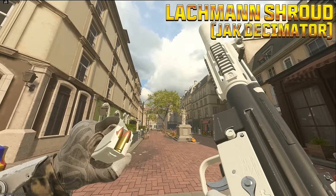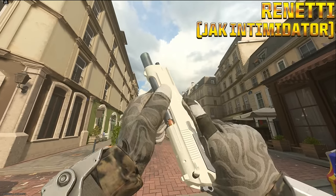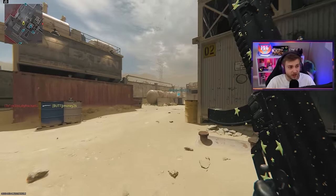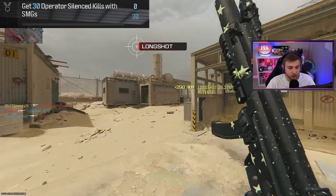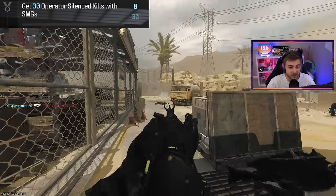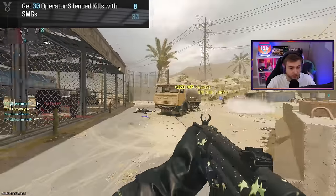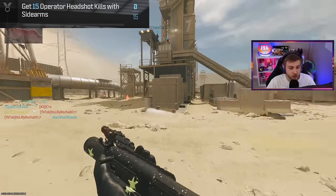Right now there are two aftermarket parts you can unlock early: the Jack Decimator for the Lockman Shroud and the Jack Intimidator for the Renetti. These aftermarket parts are actually really simple to unlock — the challenges are super easy to complete. For the Lockman Shroud you just need to get 30 kills with a suppressed SMG, and for the Renetti's aftermarket part you need to get 15 headshots with pistols.